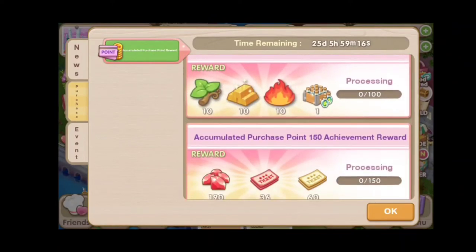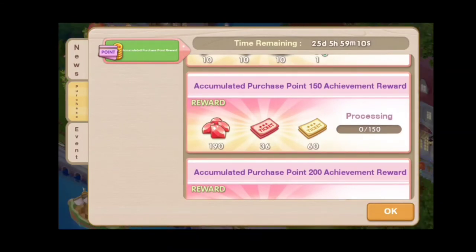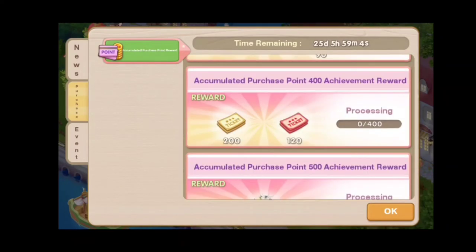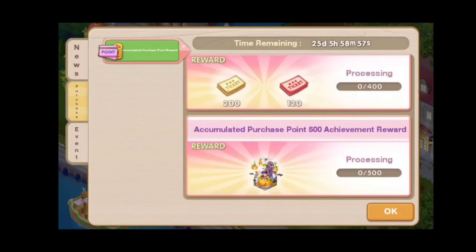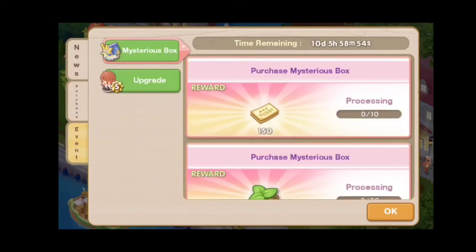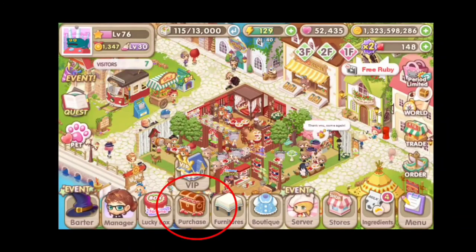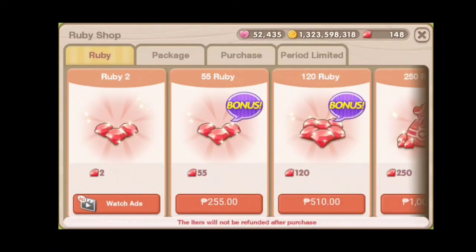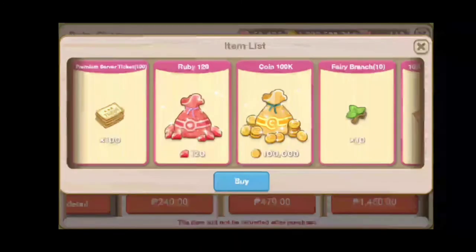As seen on the video, you will not only get the yellow ticket but you will get a lot of things if you purchase using cash in this game. But if you don't really have that much, the best way to get a lot of yellow tickets is by finishing the rewards in the theme shop. If you have exhausted every possible option and your level is quite high and you need more, then purchasing yellow tickets with real money is an option. You can also buy yellow tickets in the shop.